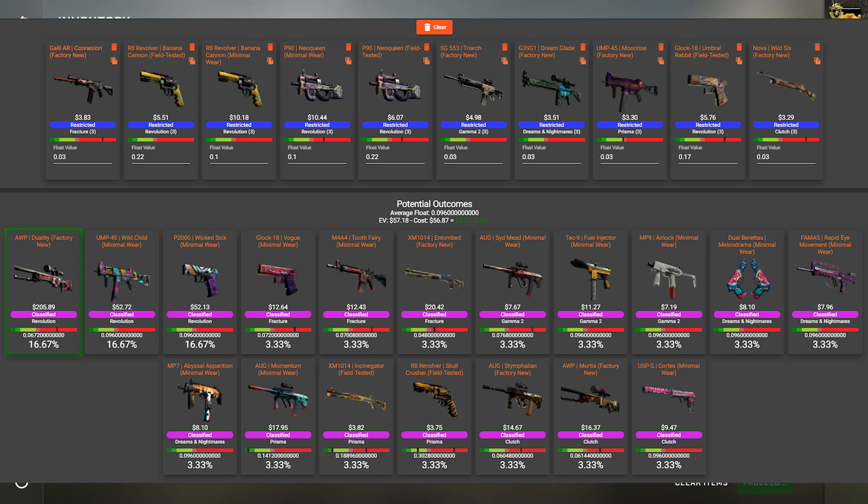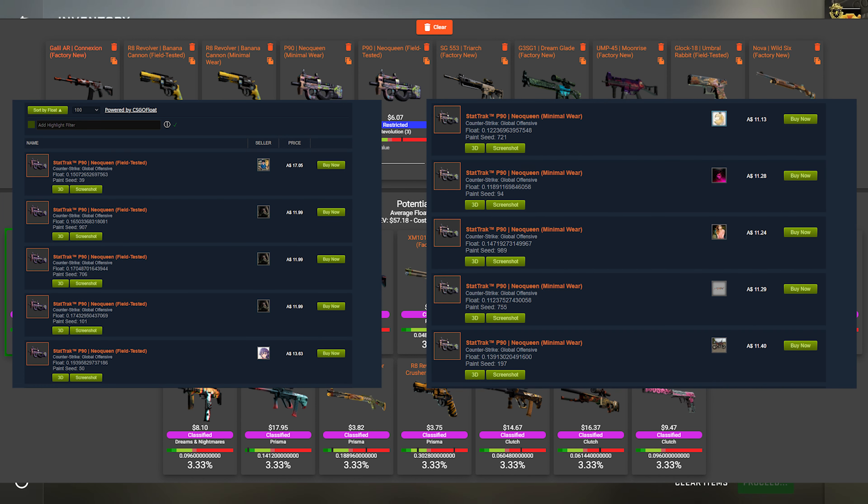The harder part here is to actually collect the Revolution case skins, because the skins there are actually worth quite a bit at the moment. What I've seen is there are a lot of people that know about floats and they're overcharging for field-tested. It's better to mix and match — keep minimal wear skins with cheaper field-tested to get the same results.